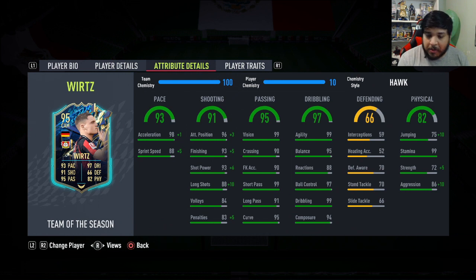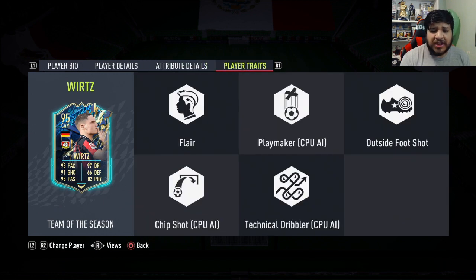I'm gonna play him as a CAM. I was going to put the Maestro on him to max out the reactions and get the dribbling sets to 99, but I'm gonna try the Hawk on him instead. It gets the pace up a little bit — launch goes up to 98, which is very nice. Physically very good as well: 96 aggression, 77 strength. If it's not working out I'll just put the Maestro on him.